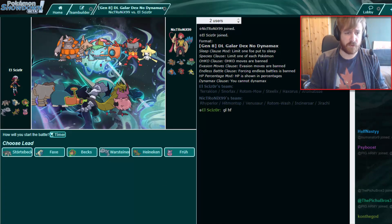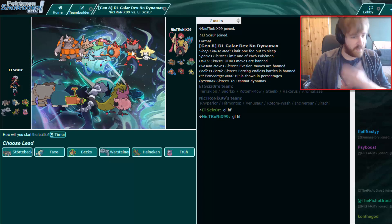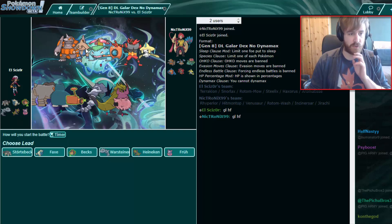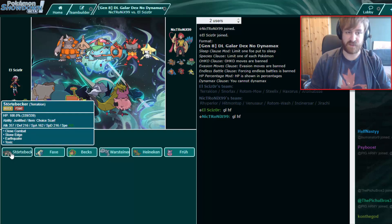We do see Raperia, Hitmontop, Venusaur, Rotom, Jirachi and Incineroar. So we do see what we think — no Goldurk though. That's a pretty big surprise to not see Goldurk to be honest. That makes my Terrakion just that much better.